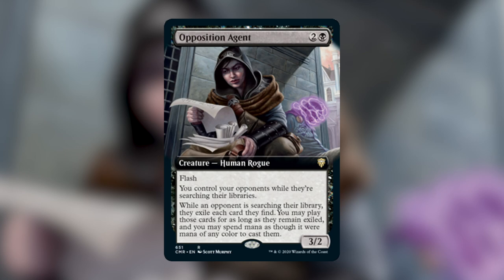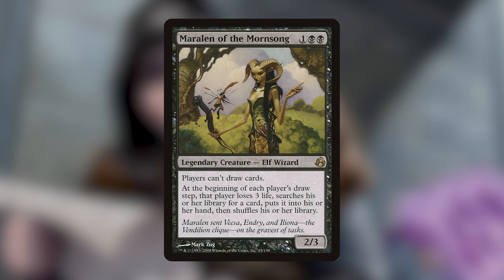This three-mana human is shaking up the CEDH forums as well as basically all forms of EDH. In a nutshell, it shuts down tutors completely — you can cast this in response to someone casting a tutor because it has flash and get whatever card they're searching for instead of them. A lot of people are talking about pairing this with Marilyn of the Moon Song, which forces your opponents to search for cards and will net you all of their win cons.